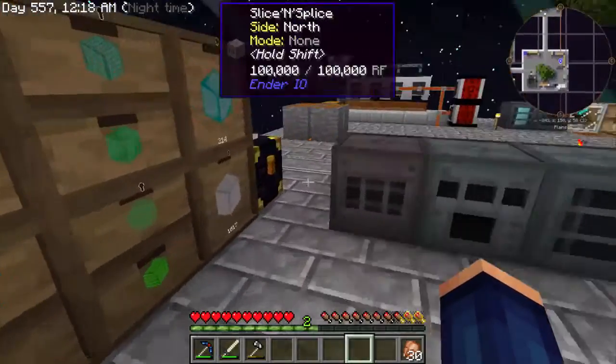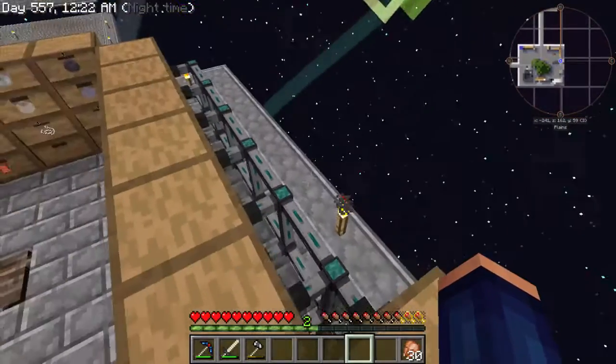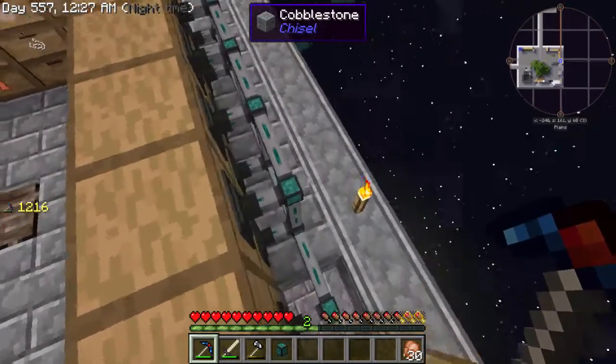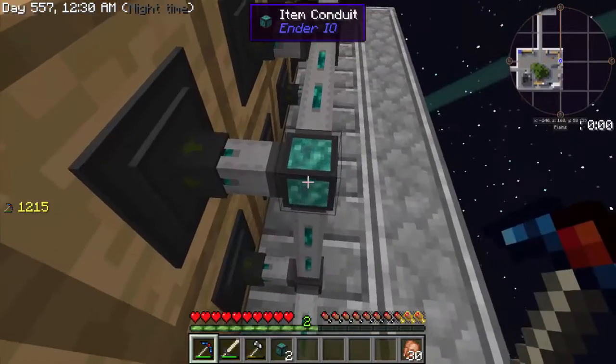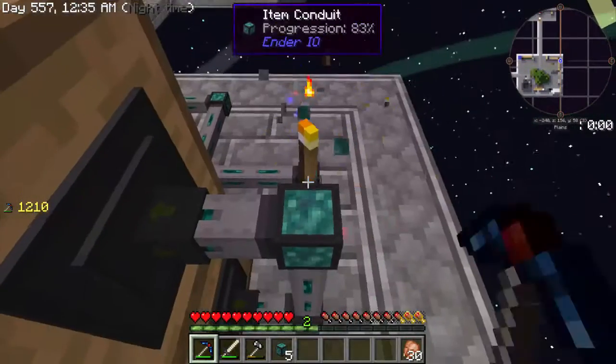First off, I did all these item conduits - let me get up here. We do not need these item conduits; these item conduits are bad. Drawers are set up with a drawer controller, and that's all you need.